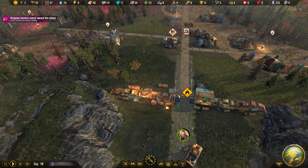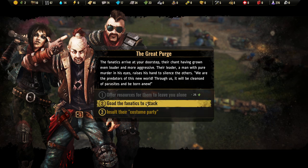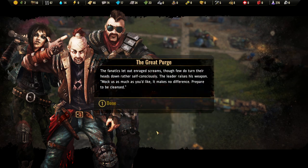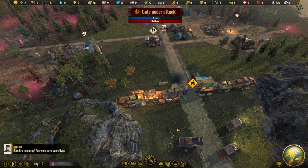The fanatics arrived at the doorstep, chanting louder and more aggressively. The leader — a man with pure murder in his eyes — raises his hands to silence the others: 'We are the predators of this new world. Through us it will be cleansed of parasites and be born anew.' The fanatics attack! Option: insult the Caste Empire — let's insult them for fun! The fanatics charge with enraged screams: 'Prepare to be cleansed!' Okay — that was easy.